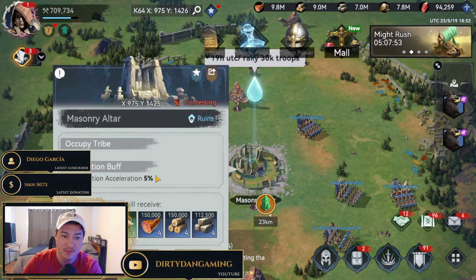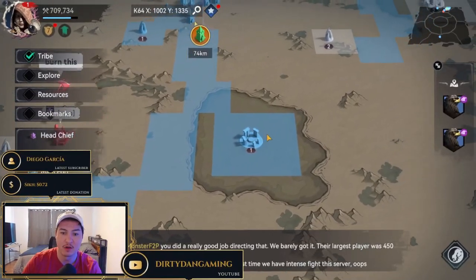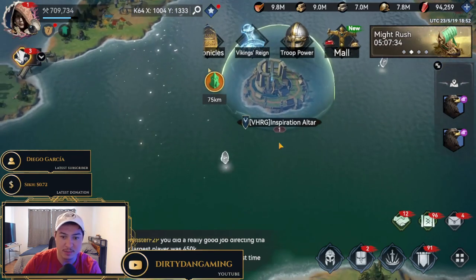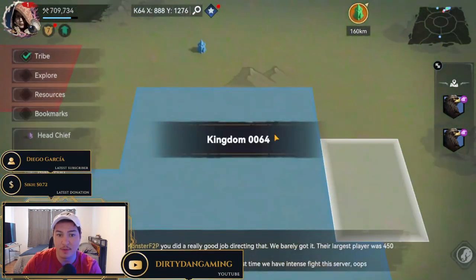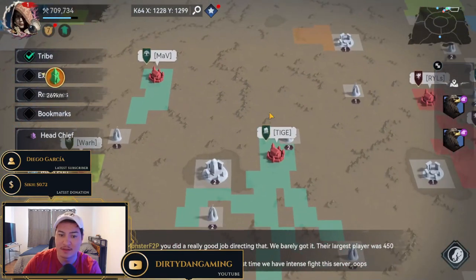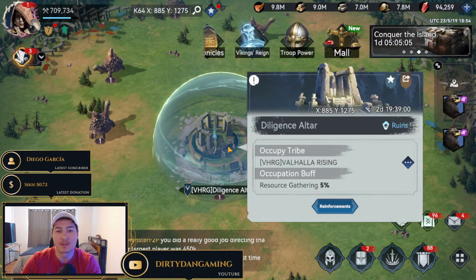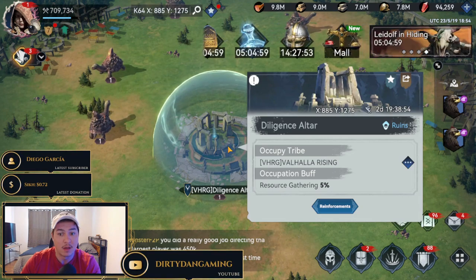For these altars, you are going to be getting buffs. This altar that we're going to be taking is going to be giving us a construction or building acceleration buff. If you go over to one of the ones that we took earlier, this is going to give a research speed up bonus. Next is going to be a resource gathering buff. So we are getting the appropriate buffs that we need. Those are going to be all the buffs you're getting from your altars: construction speed, resource gathering speed, and research speed bonuses.